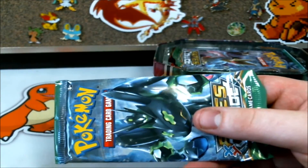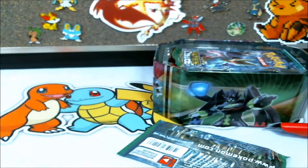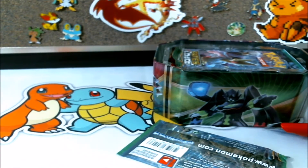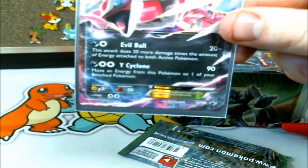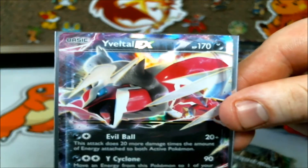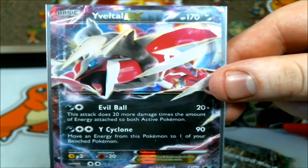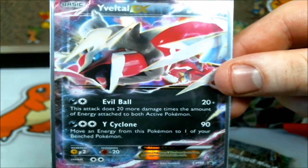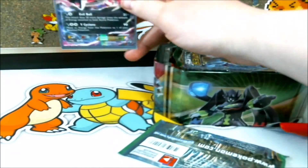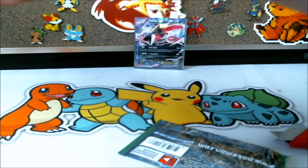I'm going to flip that over because I do not believe the code was spoiled. We're just going to get rid of the code card garbage. We're going to sleeve up the powerhouse that is Yveltal EX — Evaball, Y-Cyclone, amazing card. We've seen this in competitive play for a long time, and I'm really happy they gave it the shiny variant because that shiny glow is just so awesome.